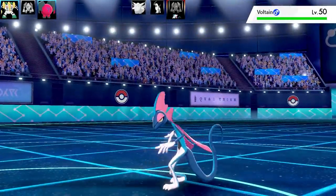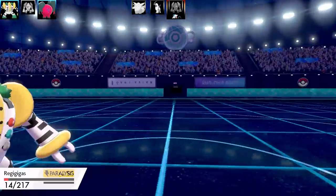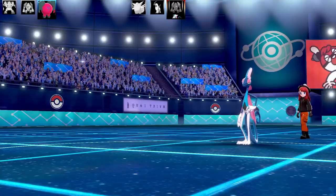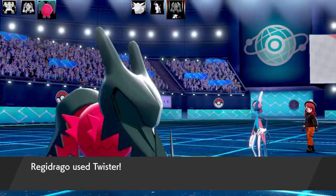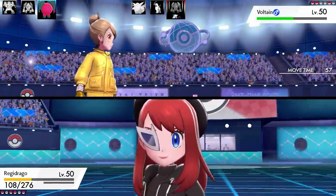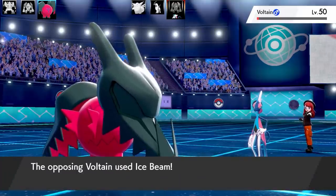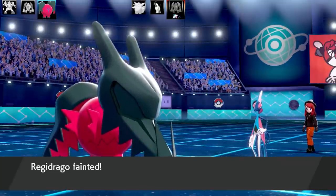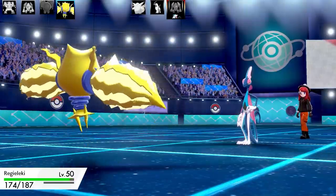The next Pokemon is Inteleon. Is this going to be a Snipe Shot set? It goes for Snipe Shot and Regigigas goes down to a crit. I still have Regidraco — I can go for Choice Scarf Twister. If I can get a flinch this will be complete Galaxy Brain play. I go for Twister, look how much it does, and I get a flinch! Now I go for another Twister, knowing I probably won't take it out — but I need another flinch. It almost takes it out, but unfortunately Inteleon gets an Ice Beam off. I was so close to a Twister KO — an interesting strategy from my Mega Rayquaza Twister only sweep days.